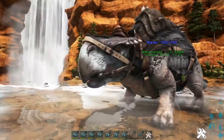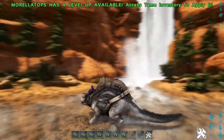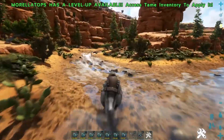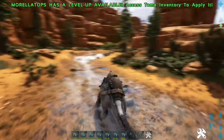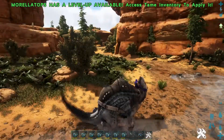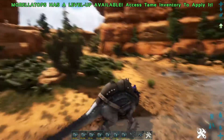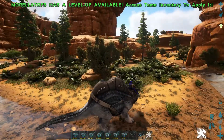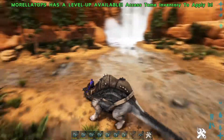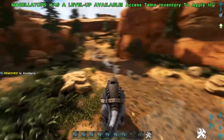So it looks like this with the saddle on. Pretty big dinosaur, and pretty quick because mine's at like level 3000. Looks like he's got — is that a bite attack? Or a head butt? Ooh, he's got a head butt, that's pretty cool. He's got a stomp attack too. It'd be cool if you could shoot water at people, like a water gun.